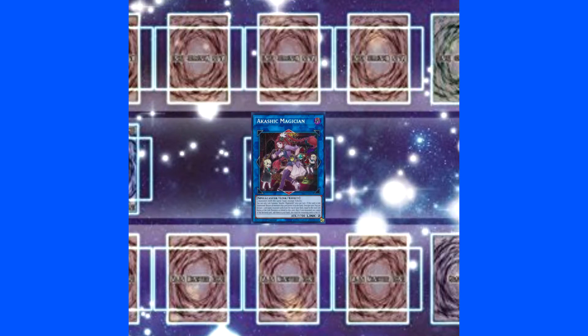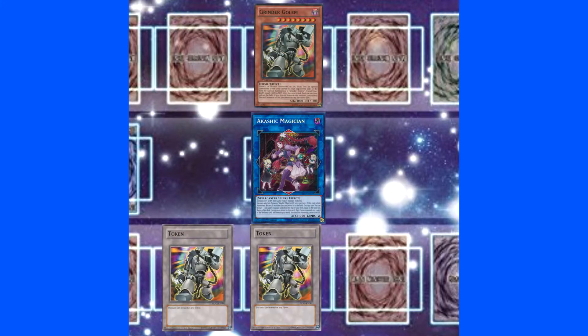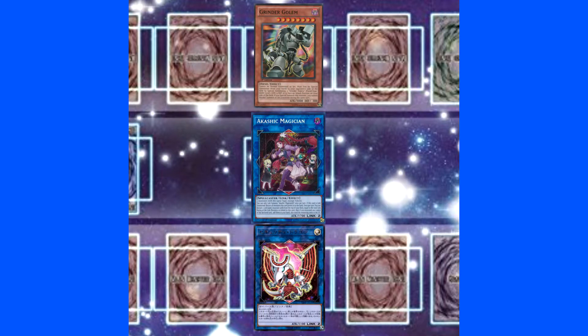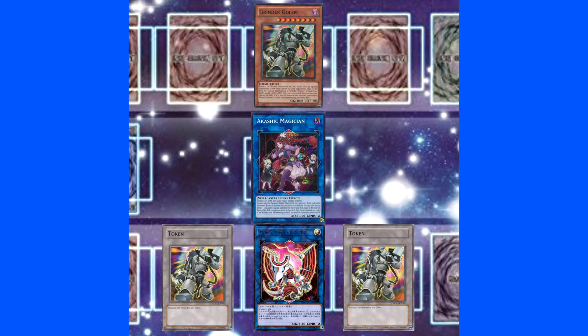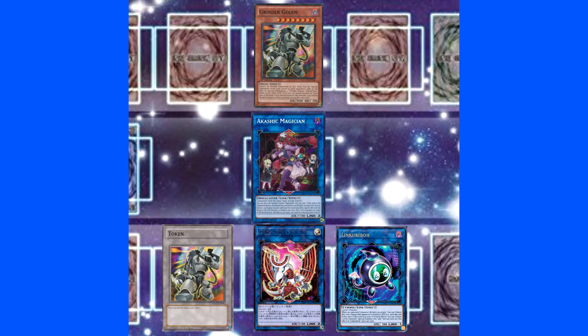One Link Spider and one Link Karibo works too. Use those two Link Karibos for Akashic Magician. Akashic Magician bounces Grinder Golem to hand. Summon Grinder Golem again. Use the tokens for Security Dragon. Security Dragon's effect will bounce the Grinder Golem back to hand.